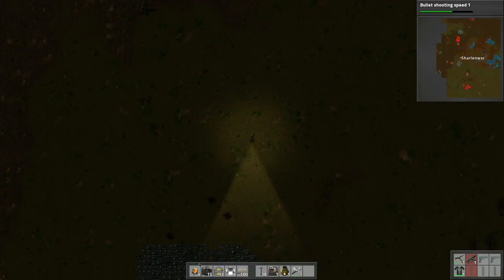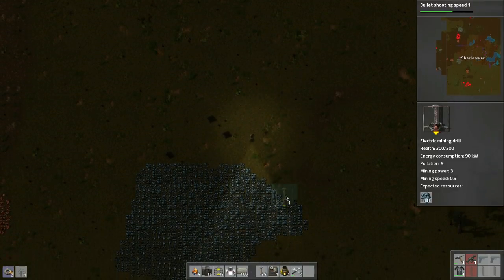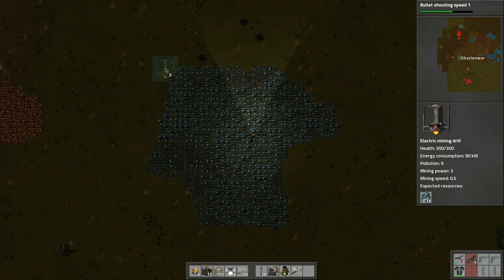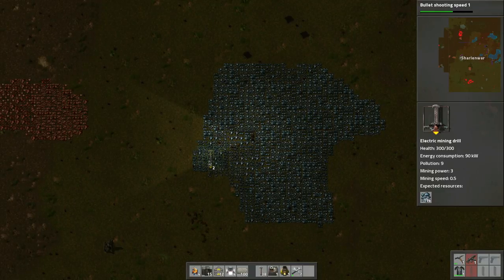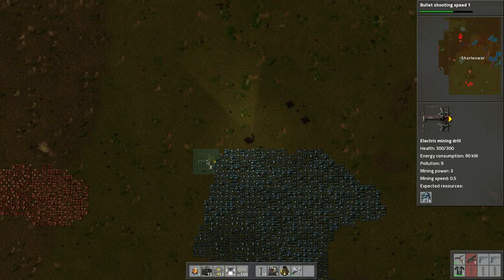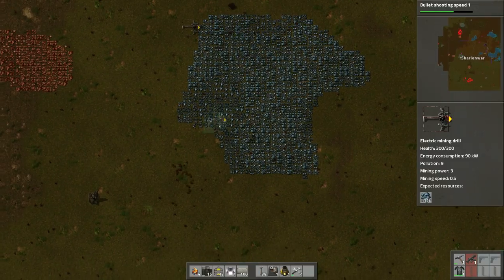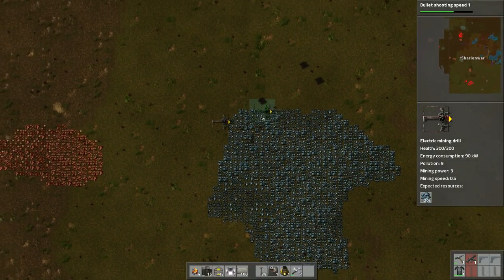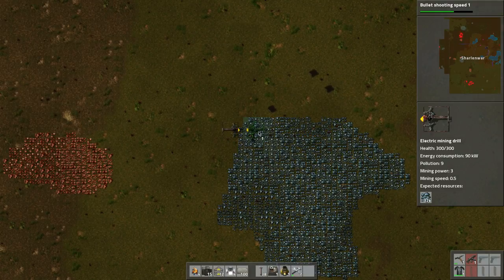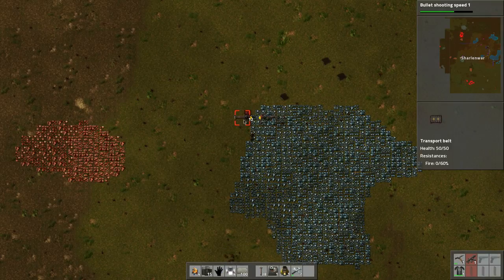Let's continue building. Let's build another one of those and position these miners. When I position miners, I like to position the very first one so the outer edge matches the outer edge of the deposit and the top edge matches the top — that's the starting corner. Then I go in a pattern out from there, harvesting and collecting all the resources evenly.